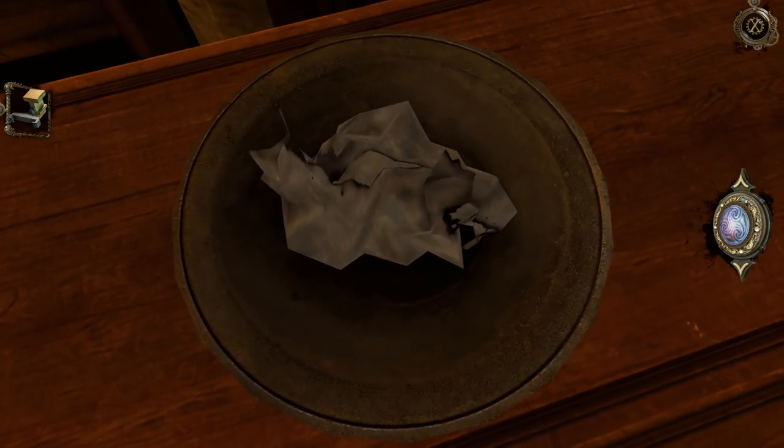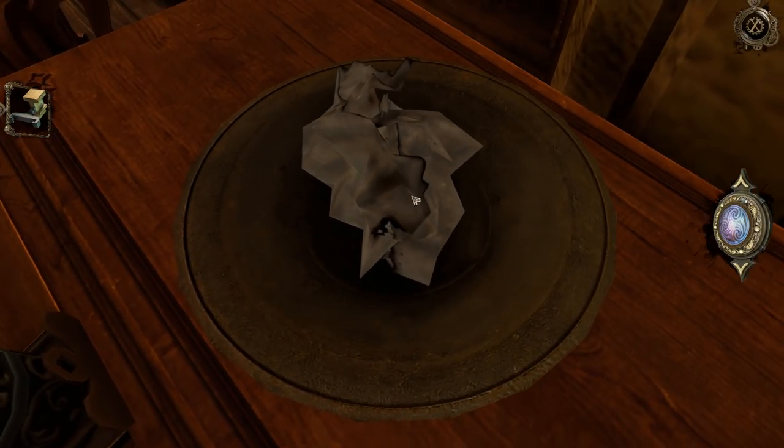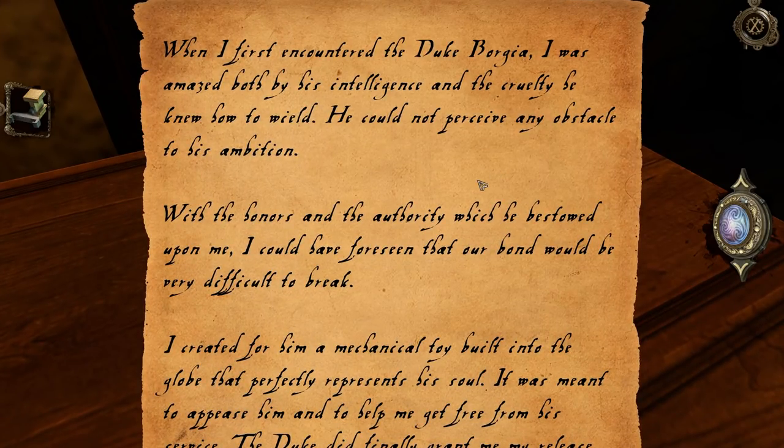Crumpled up paper - someone decided they're done with. The thing in there? No. Probably the texture is clipping through the table a little bit. Oh, I didn't have to slide the seal off. 'When I first encountered the Duke Borgia I was amazed both by his intelligence and the cruelty he knew how to wield. He could not perceive any obstacle to his ambition.'